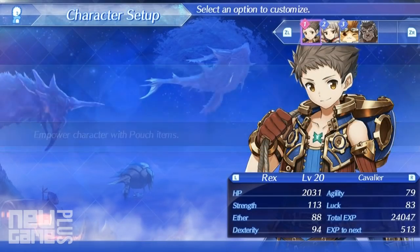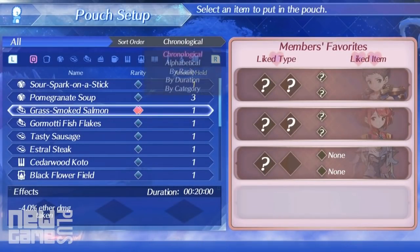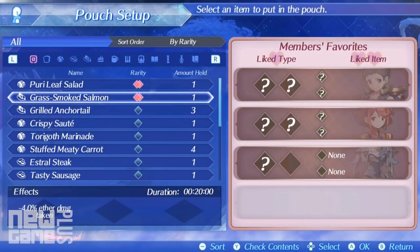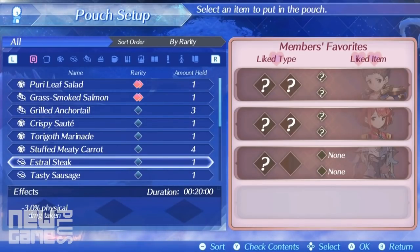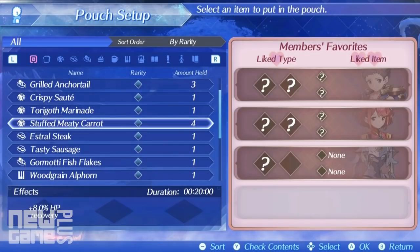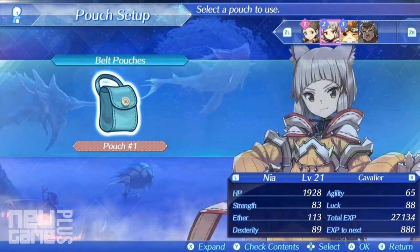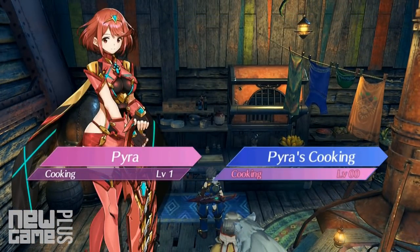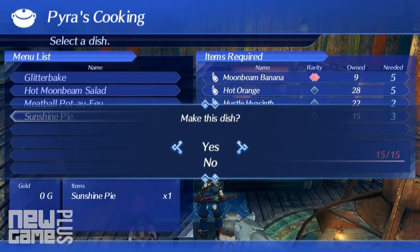Before you head into battle or exploration, it is wise to add items to your pouch. Each driver can add as many items contingent on how many pouches they have, and these will assist by providing buffs or enhancements. Bonuses range from gradual HP recovery, special or affinity increase rates, and the list goes on. Later on in the game, you'll be able to utilize Pyra's cooking ability to create specialized pouch items. Just be sure to scavenge in the field for dish ingredients.